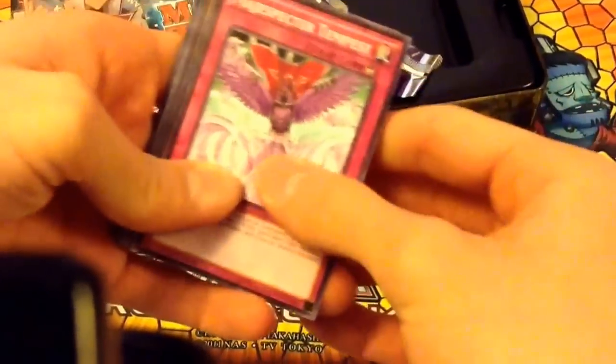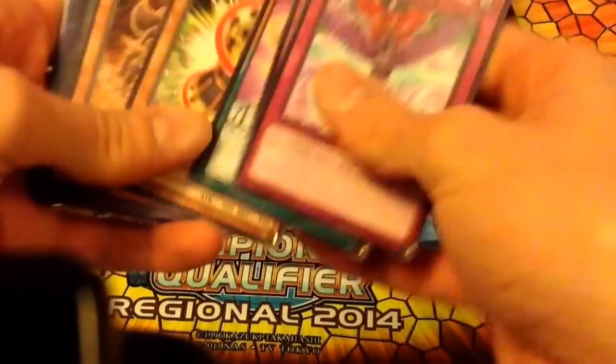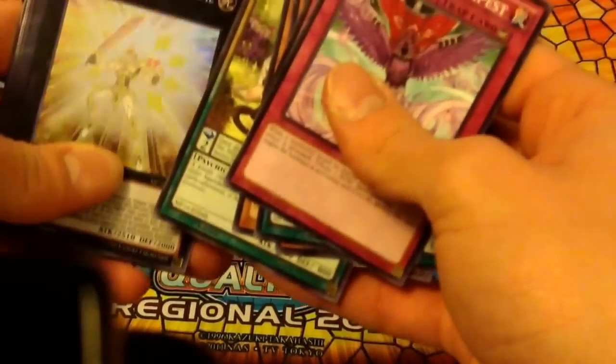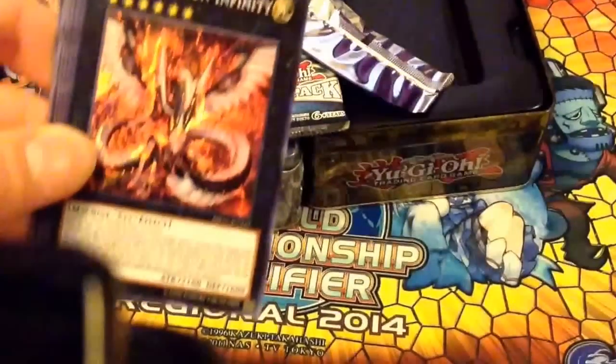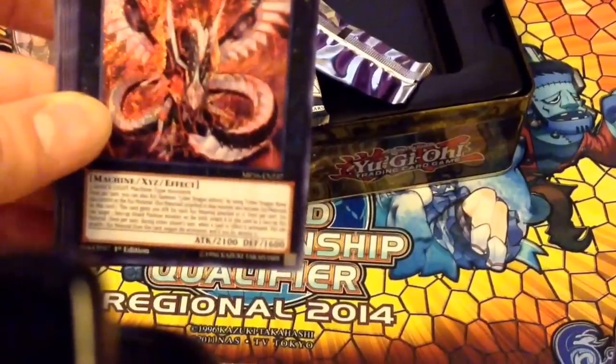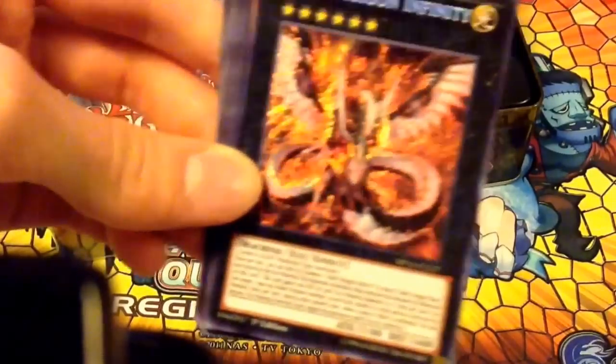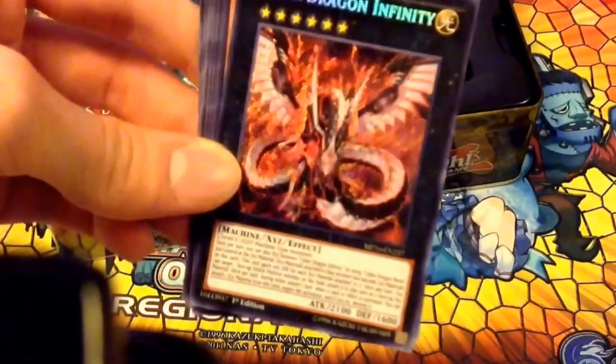We get ourselves Magi Spectre Tempest — decent Common — Super Rare, and Number S39 Utopia Prime. We get Cyber Dragon Infinity in the first pack! Unbelievable stuff right here.